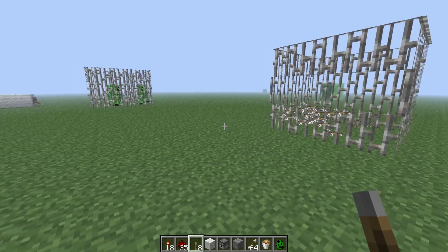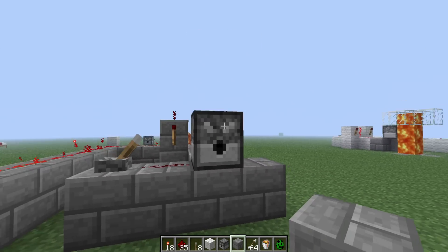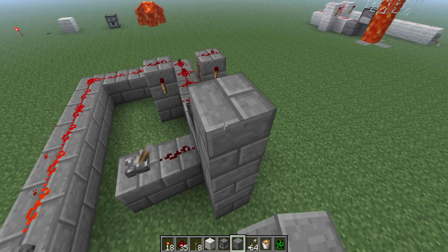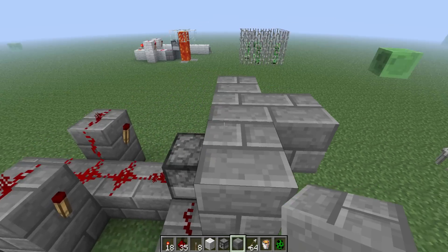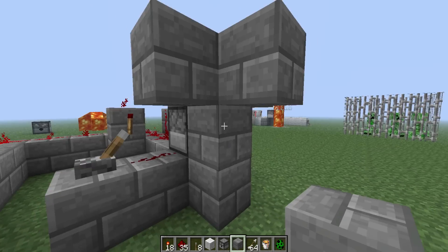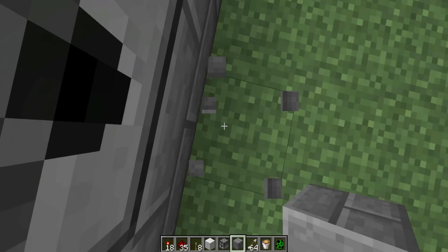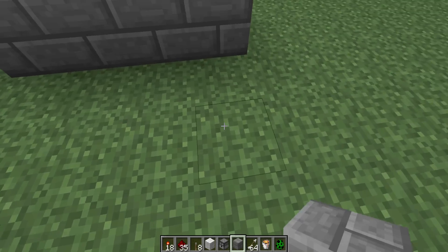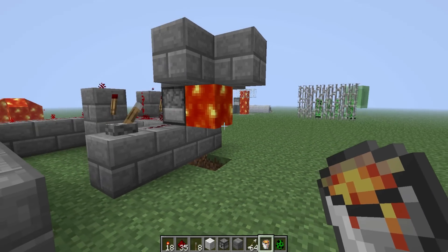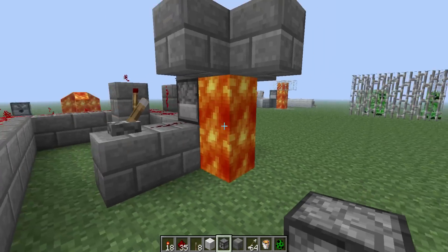Now that's off, I'm going to add the lava so that we have flaming arrows. We're going to add the lava by making a holder for it just like this, above the dispenser. If we put the lava right here it'll flow down and go all over the ground, so we're also going to dig a hole. Now the lava shouldn't get in the way of anything — the lava's not going anywhere, and this works.